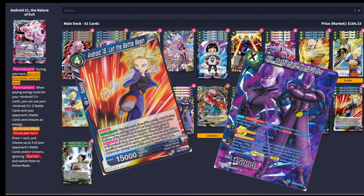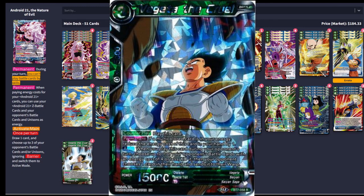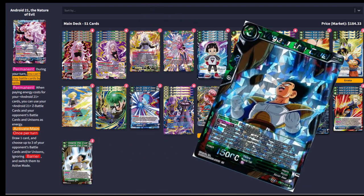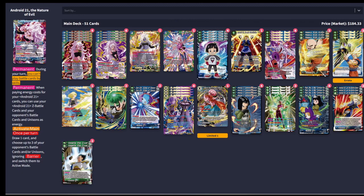The next card I want to talk about is Vegeta the Cruel. This card is very good against any deck that's going to play a lot of four-drop and less, so it's really good against green and really good against yellow. It just allows you to really swing some advantage. A lot of times you're going to have open energy because you want to threaten things like that counter Android 21, but you're not necessarily going to be in a good position to actually play that card depending on how they play their turn. This is just another way to really utilize your energy on your opponent's turn.